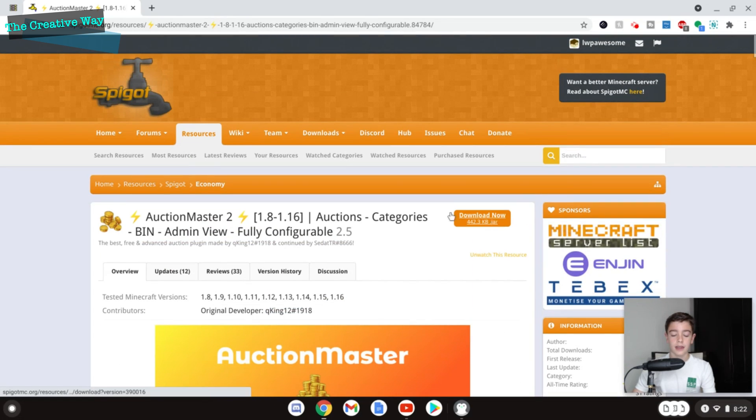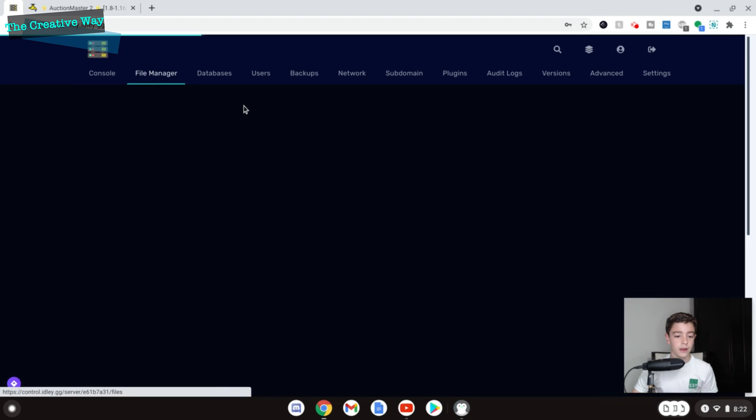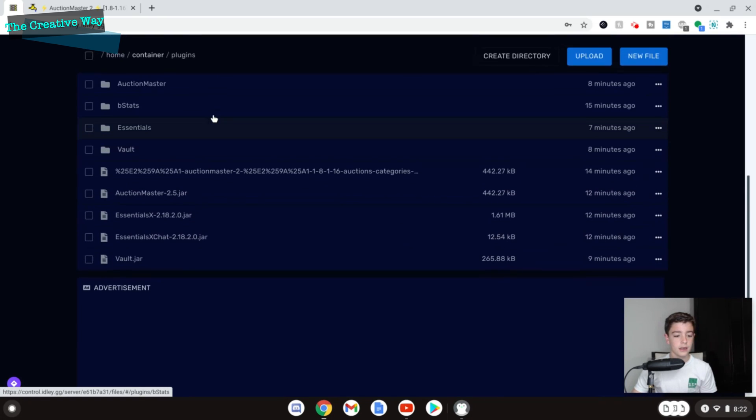The first thing you want to do is go up here and click download — it is completely free, so don't need to worry about that. Go to your server page, go into your file manager, go into your plugins folder right here, and you can just drop it right in there.